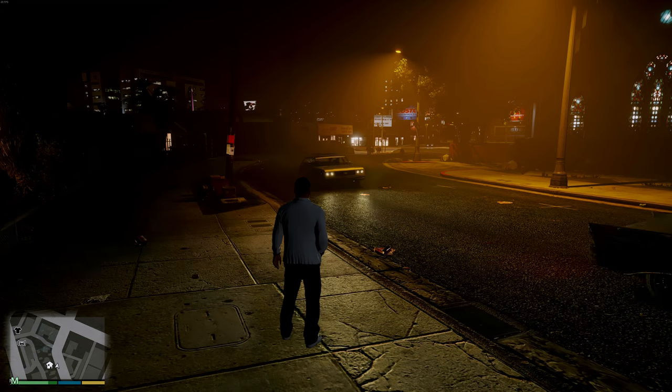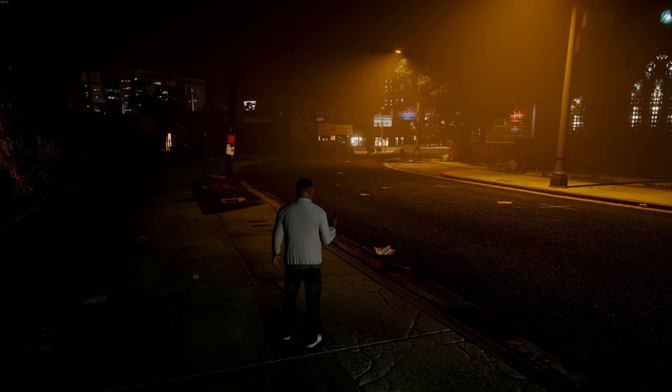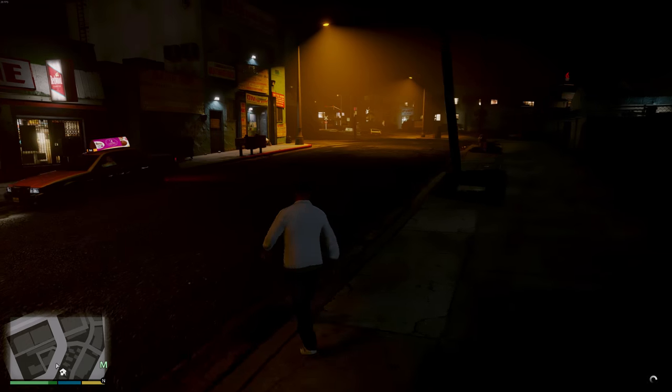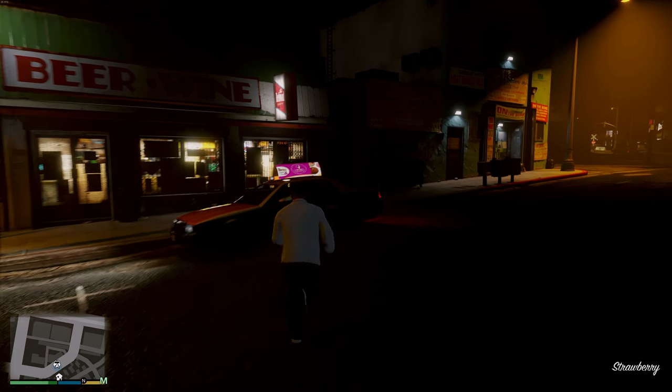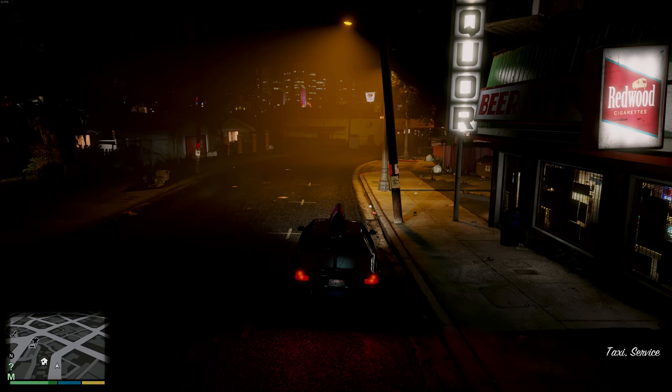So right now, coming off of the long stretch, I am just calling a cab, and we're going to take a cab to the M on the map, which is Michael's house. But we're not going to be there for too long, because we're going to be jumping right to the desert where Mr. Trevor does Trevor things.